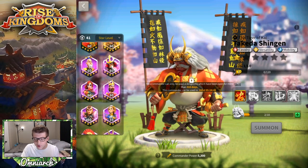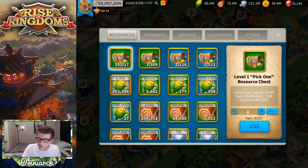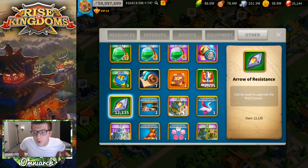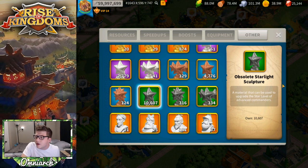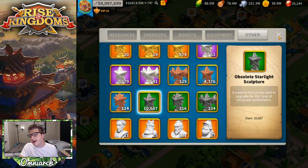The next bullet point is ways to convert arrows and books into something useful. I'm talking about Arrows of Resistance and Books of the Covenant — I have tons of them, 12,000 arrows and 12,000 books. This is also something they talked about in the dev note: there are a lot of redundant items like arrows and covenant books that they want to create an exchange for. This even includes stars — I have 10,000 green stars and there aren't enough commanders to even use them on.